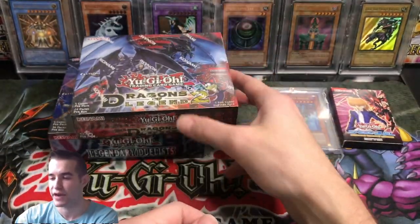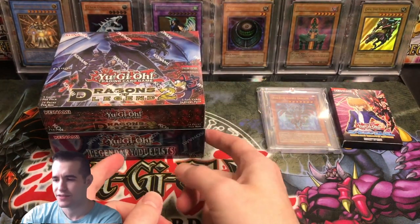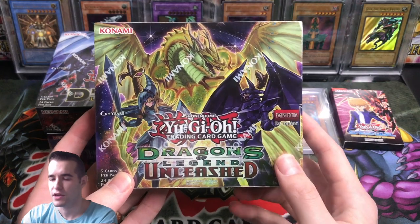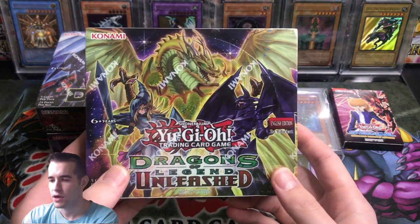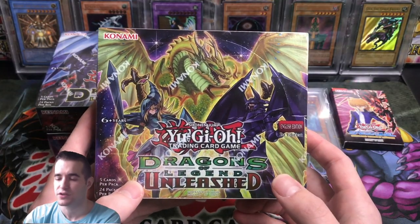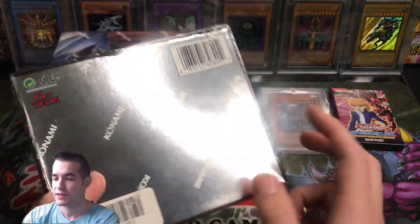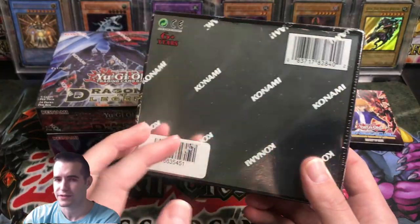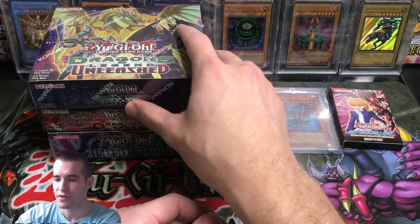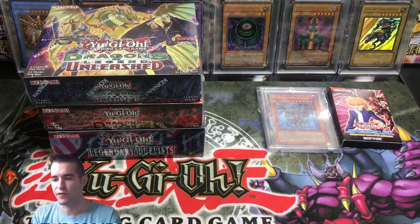First edition Dragons of Legend 2 — that's a very skinny box. You can actually pull the Dark Magician Girl the Dragon Knight in here, but it is not the Secret Rare. The Secret Rare version is in the regular Dragons of Legend. That's actually a really expensive box — almost $300, like $275 or something. This is also a really skinny box and I've never opened that one either, so it's going to be fun to open. Let me know which one of those you guys want to see first.